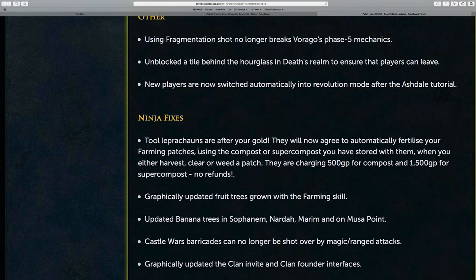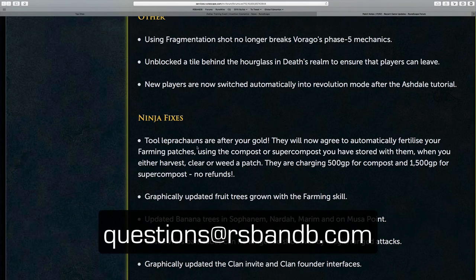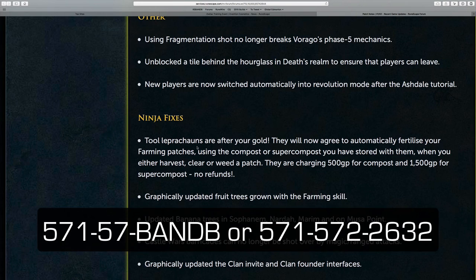That's all we got this week in the patch notes. We'll be back this Saturday for a full episode of RSBNB Update discussing these patch notes, our current progress with invention, and any other topics that you bring to us. You can do that by sending them to questions@rsbnb.com or leaving us a voicemail at 571-57-BNB, which is 571-572-2632.